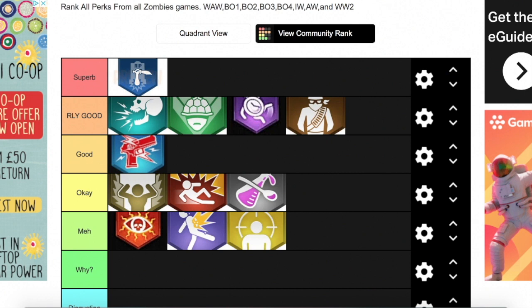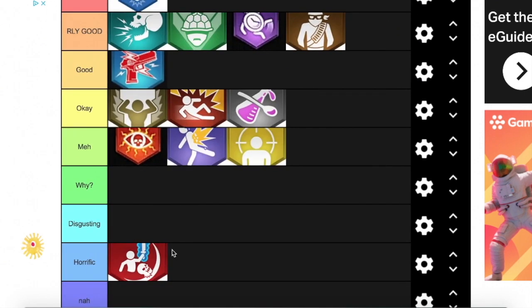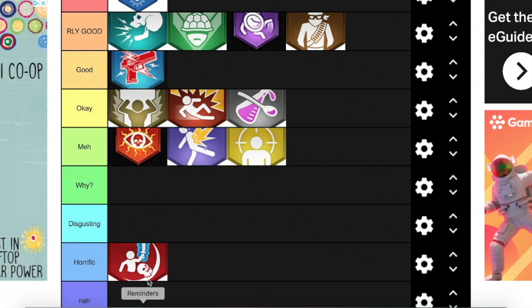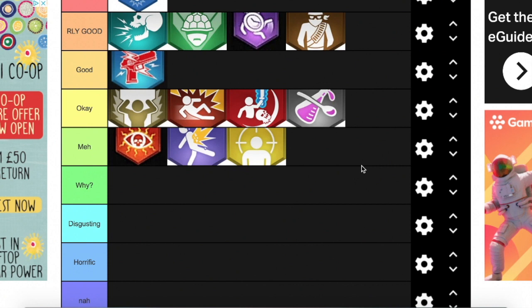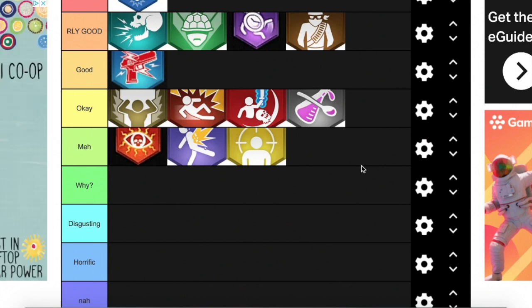Next we have Eternal Razor, which came out about one month after Dead of the Night. I'll put it at OK above Secret Sauce. Eternal Razor is great if you want to get more points through melee — you can keep getting 130 points per hit and more. With the modifier on a high round, if you melee a zombie it will boost up your health a lot. Combined with the Quick Revive mechanic in BO4, it's really, really good.